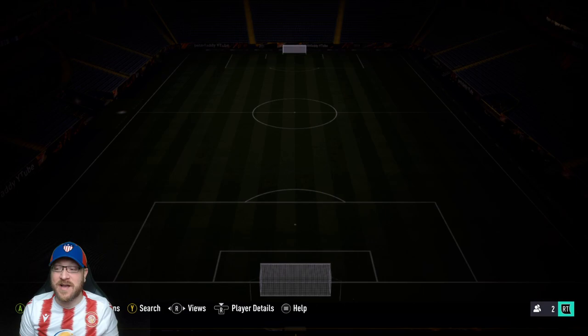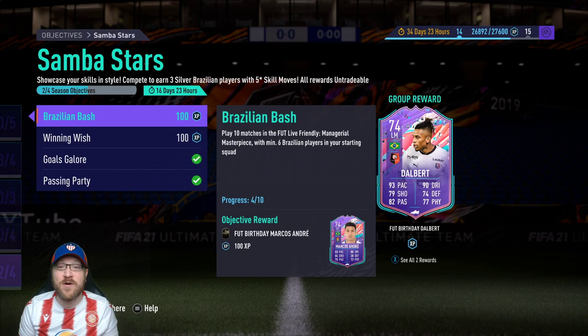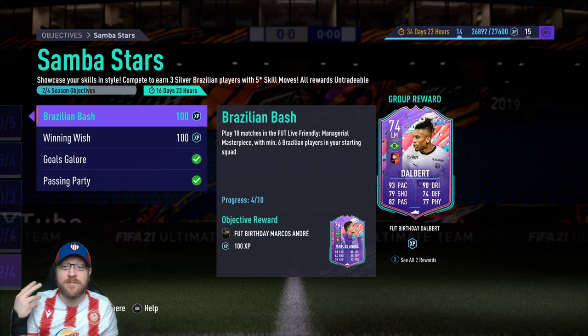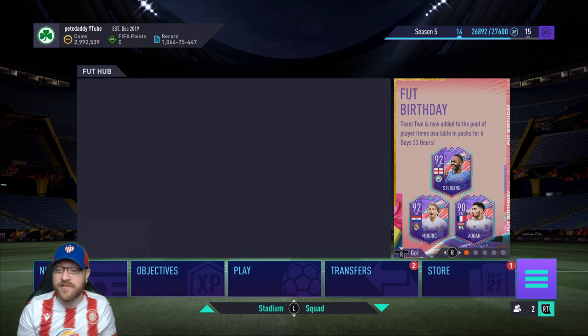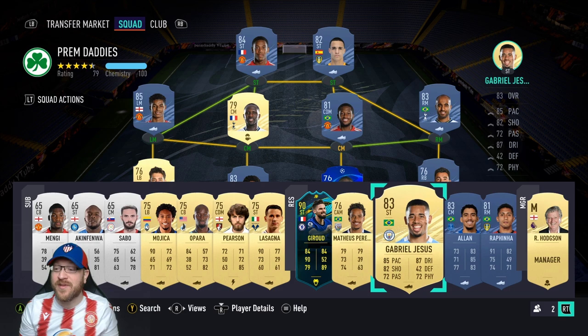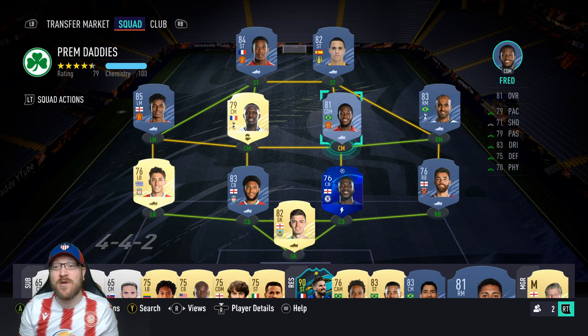One more thing — there's an objective from last week called Samba Stars that you can 100% combine with the Chowdhury card grind. Samba Stars requires playing 10 matches, winning 6 matches, scoring 12 goals, and assisting 6 goals — all with 6 Brazilian players in your starting squad. So get Mateus Pereira, Jesus, Alan, and Rafinha, and play them alongside Fred and Lucas Moura. Those are your 6 Brazilians, giving you Premier League players and Brazilian players at the same time — knocking out both objectives simultaneously.